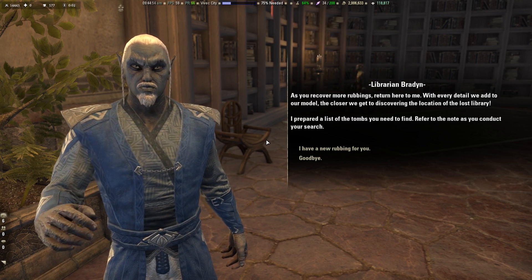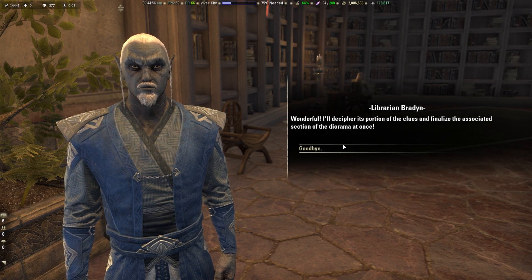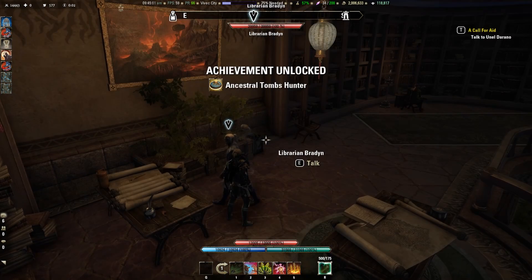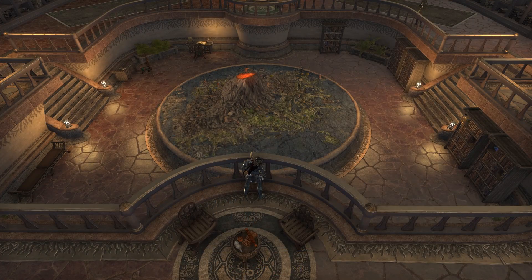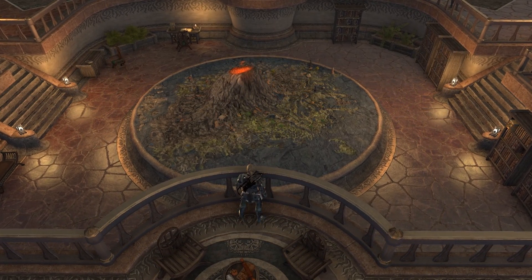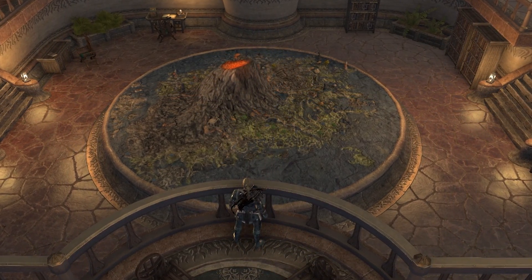After we have collected the last Ancestral Tomb rubbing, we have to return to the Library in Vivec City. Talk to Librarian Braden and our miniature model in the center of the Library will be almost completed. For finishing this quest, you will be awarded with the Ancestral Tomb Hunter achievement and you will earn the title Librarian.